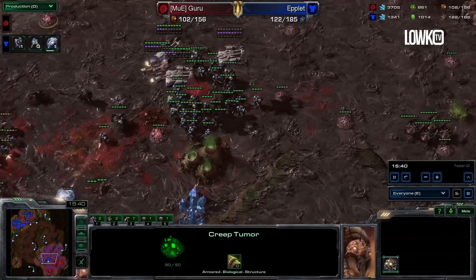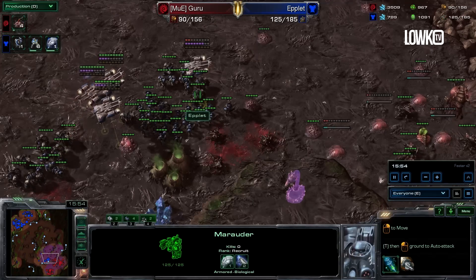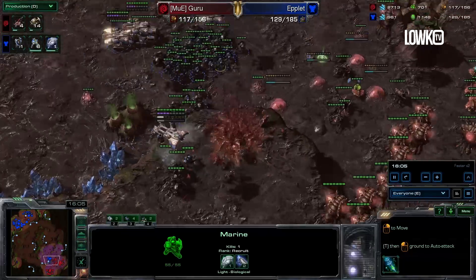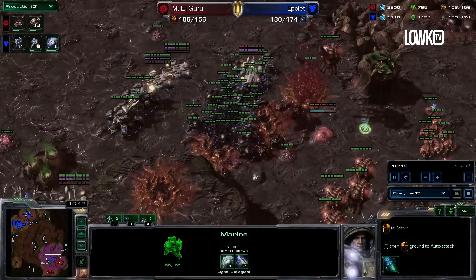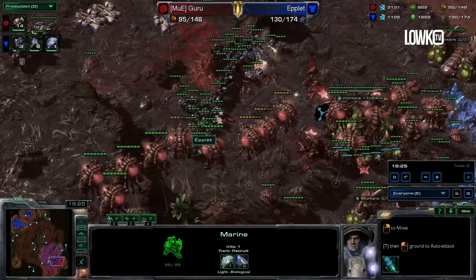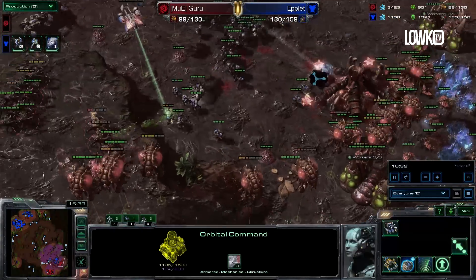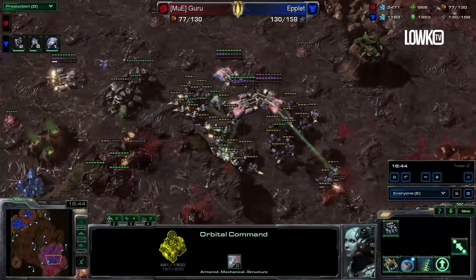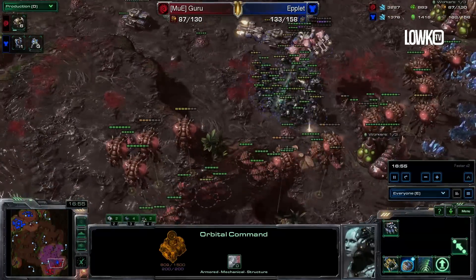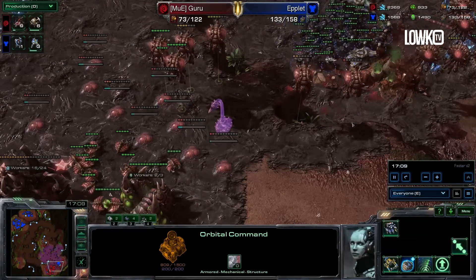So what went wrong in this game? Guru was allowed to sit back, Guru was allowed to macro, Guru had a bigger income than his opponent. How does having more income mean he actually loses the game? These Mutalisks are going to town in the main base meanwhile, but looks like that's not going to be enough. GG will be called very, very shortly. Losing the natural right there as well, and the Terran player has so many forces left that this is not going to go very well at all.